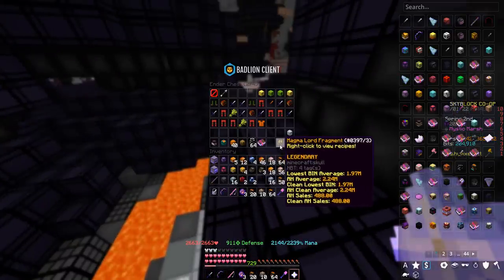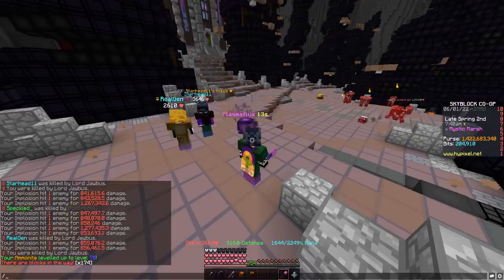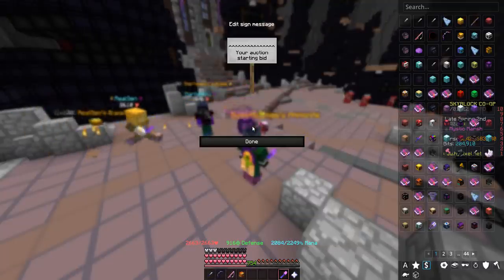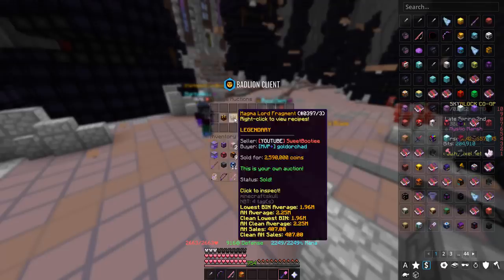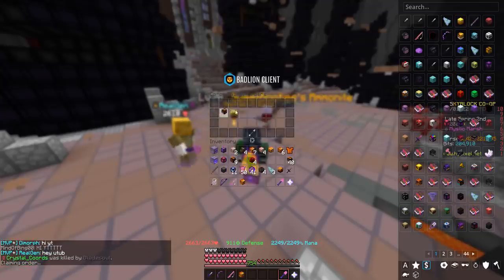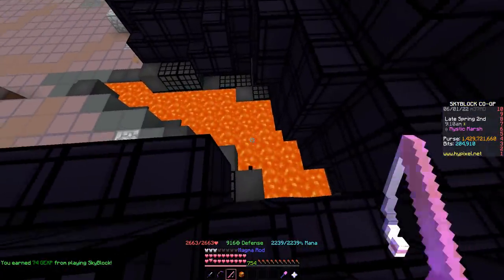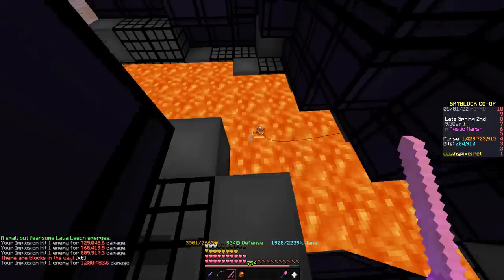Let's keep going. We've got another Jobby — and there we go, one more Magma Lord fragment to throw up for about 2.59 mil. We've already had one sell, which we'll claim. We also traded in some more trophy fish for 4.5 million coins worth of magma fish. We started the day with about 1.41 billion coins, so we're already about 20 mil in profit — 25 mil when those other two frags sell.